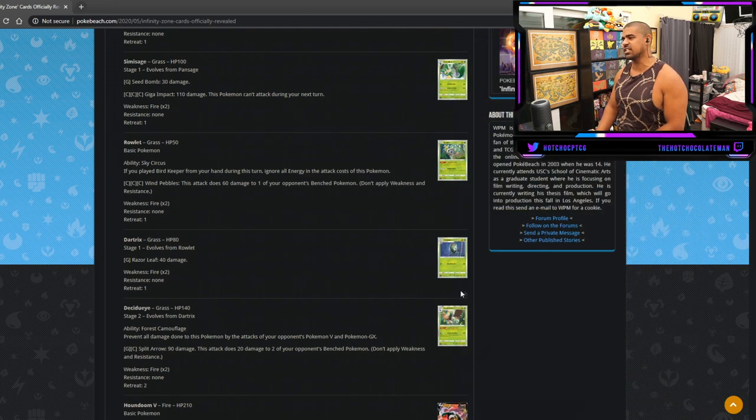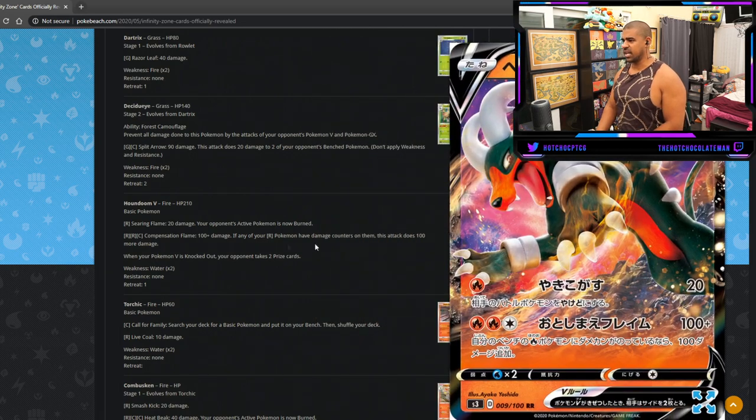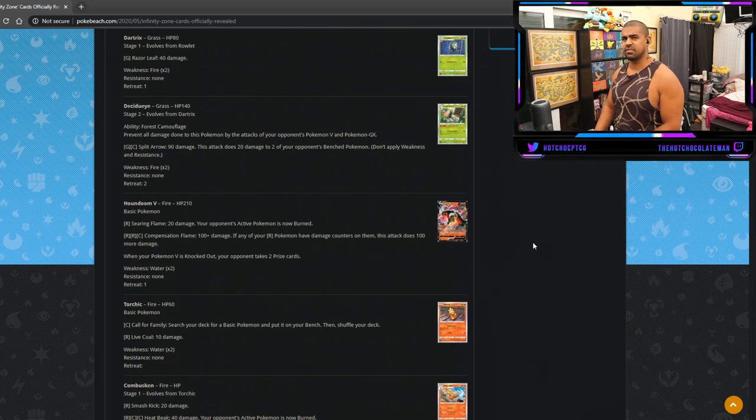We've already seen Houndoom V, but quickly — 210 HP, Searing Flame for one does 20 and burns your opponent's active, good chip damage. The second attack, three energy for 100 plus — if any of your Fire Pokemon have damage counters, it does 100 more, so three for 200. Easy condition to meet, no energy discard, one retreat cost. I think Houndoom could definitely see play in a Firebox-S deck.